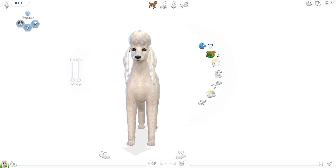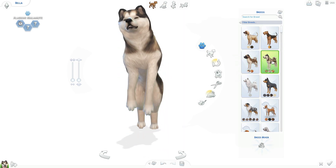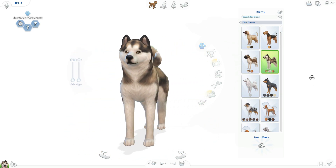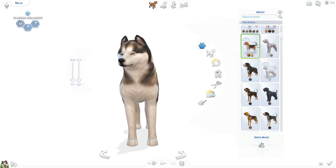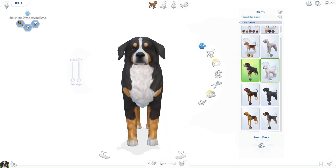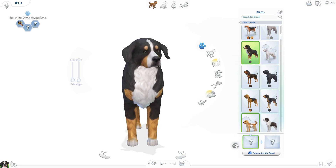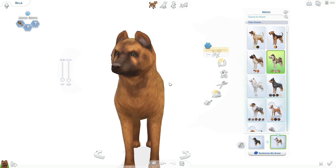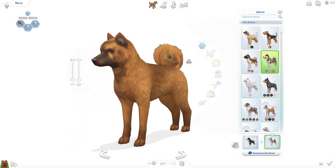Let's actually look through some breeds first — I don't even know what I want to do. I love huskies, but Alaskan Malamutes are really cute, they just have this adorable face. There's too many cute ones! Oh my gosh, these dogs are the cutest things ever. Oh, should we mix breeds? Let's do that — we'll use this one for the first one and then maybe mix it with this one.